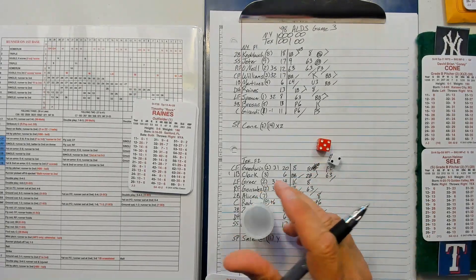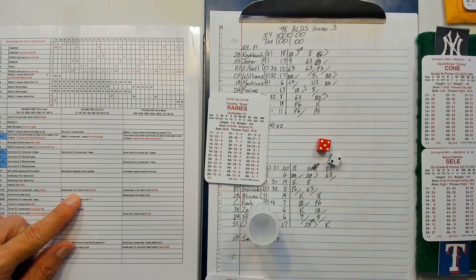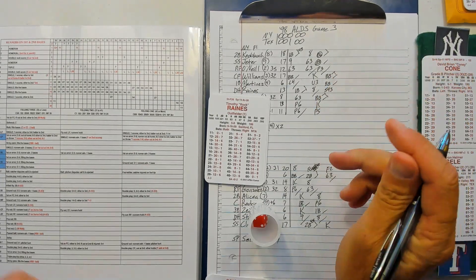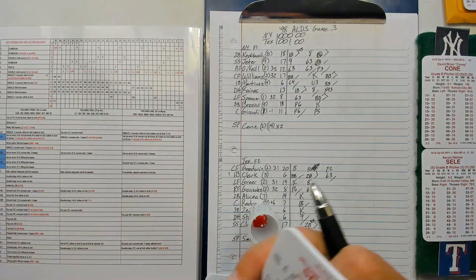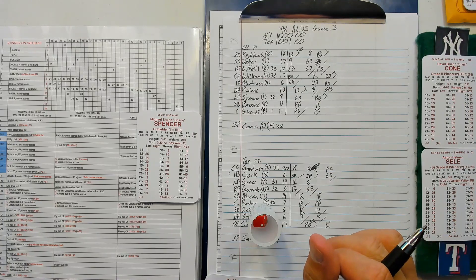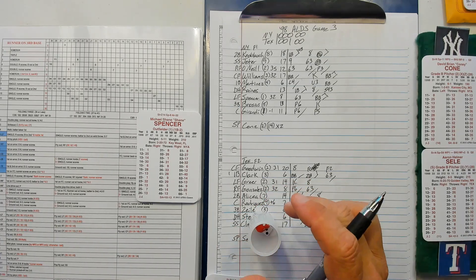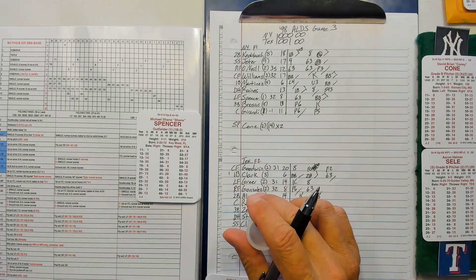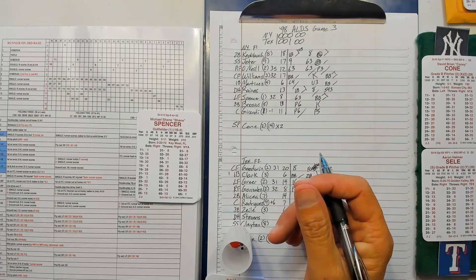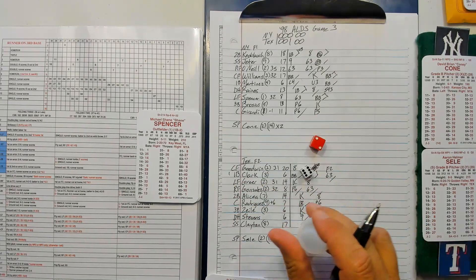Brock Reigns: 52-27 — double play, I-for-3, runner to third. Earlier in his career he might have beat that out, not here. Runner on third, two outs. Shane Spencer — 24-26 — struck him out. Rangers pitching has been outstanding in this series.